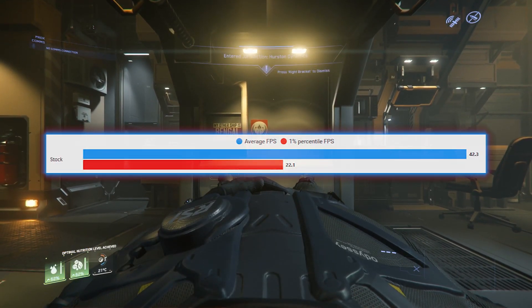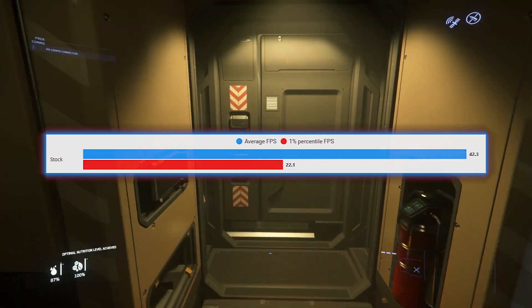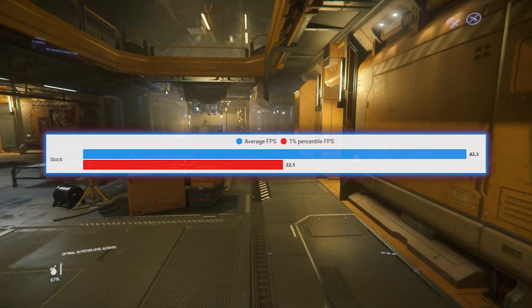The average of those runs is 42.3 FPS. By any standard on any other game that's terrible, but in Lowville that's pretty good and that's our baseline — so let's move on to our first overclock.